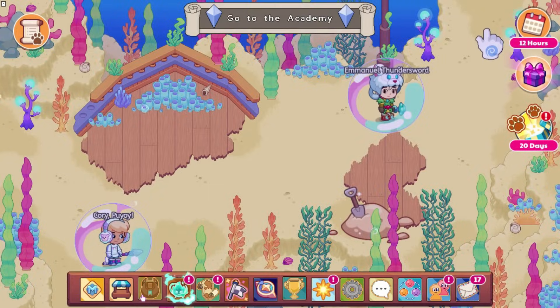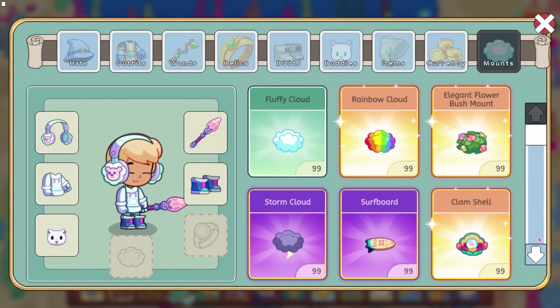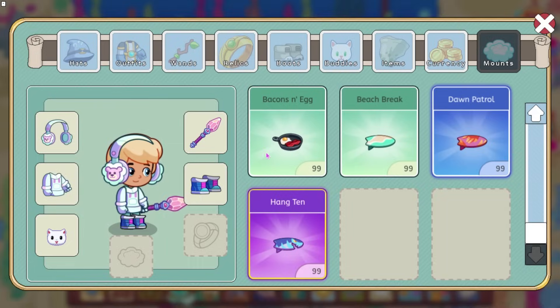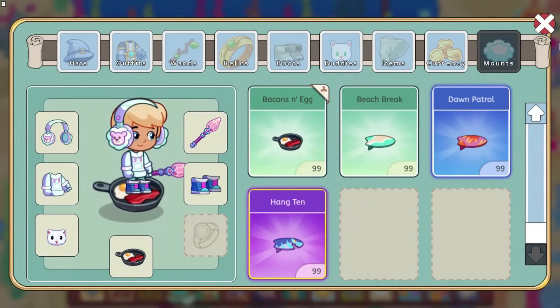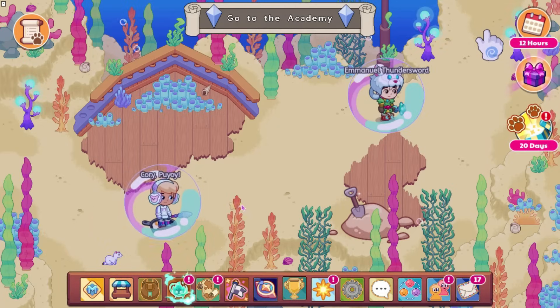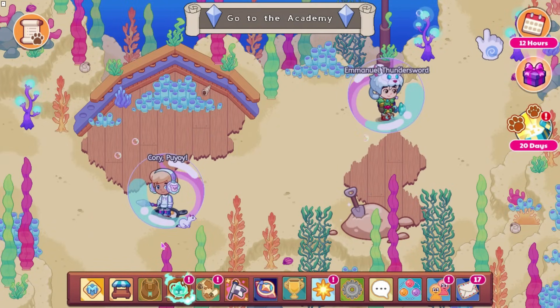We're going to be moving on to some leaked stuff for the treasure track. First off, we got a mount to look at, which is the Bacon and Egg, which does a power bonus of 50 and a defense bonus of 50. This is what it's going to look like. We'll go ahead and ride it — maybe it has particles. Yeah, it does not. That is the new mount.